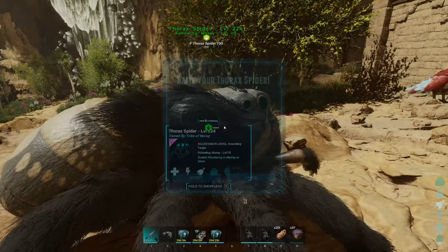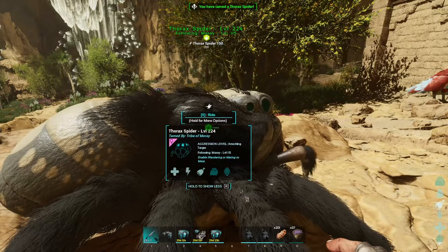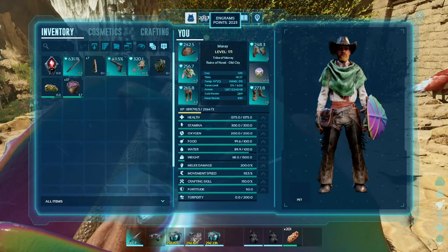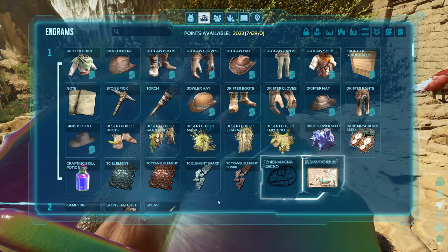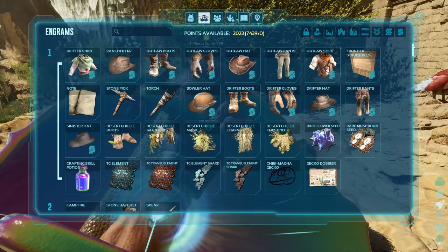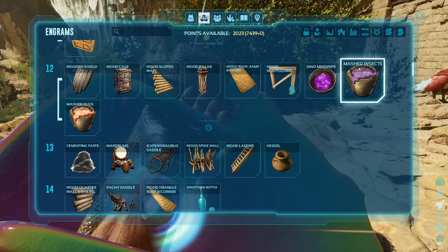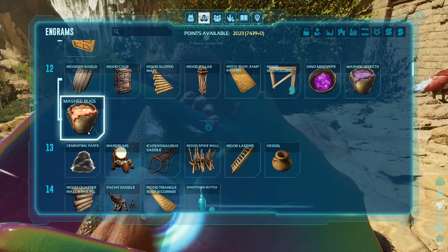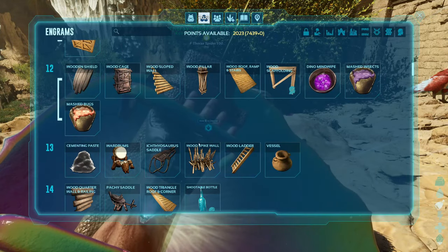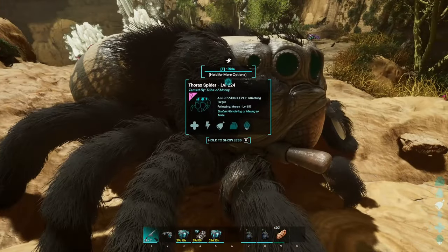There we go - we got our last feed. We have fed it the mashed bugs. For Cyrus's creatures there are two different foods - mashed insects or for the spider mashed bugs - which are the exact same recipe, just because they're two different mods so they have to be two different foods.